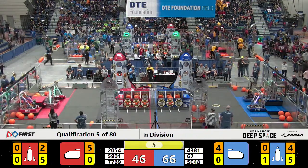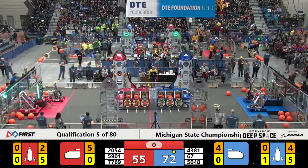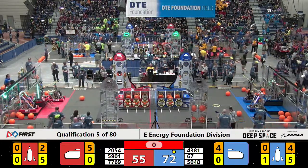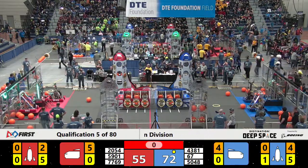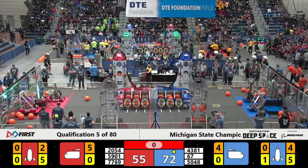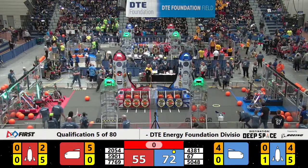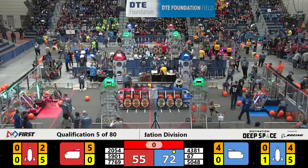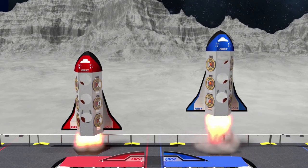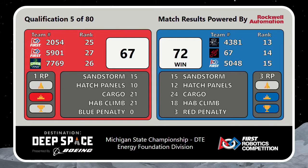They fall back over onto the level one hab. Down to two seconds — it looks like it cleared. Nice rookie move — 77-69. The OS crew getting that level three climb as time expires. Scores are up, let's take a look: 72 to 67. The Blue Alliance picks up three ranking points.